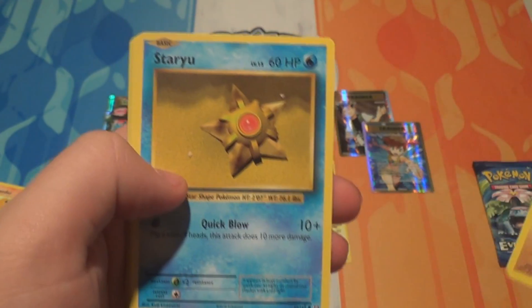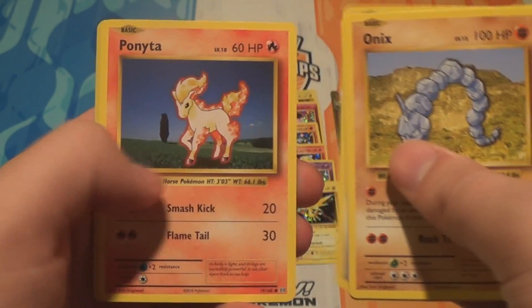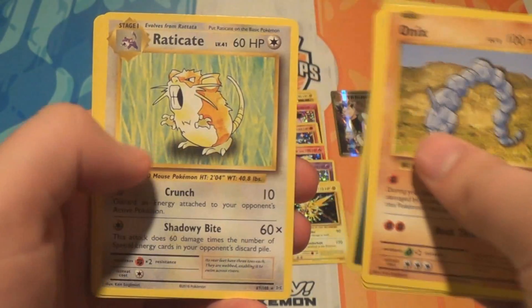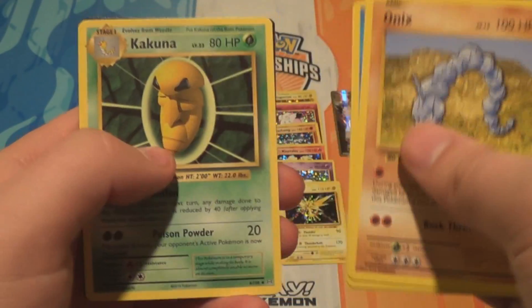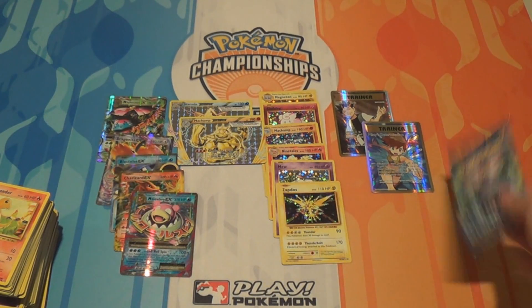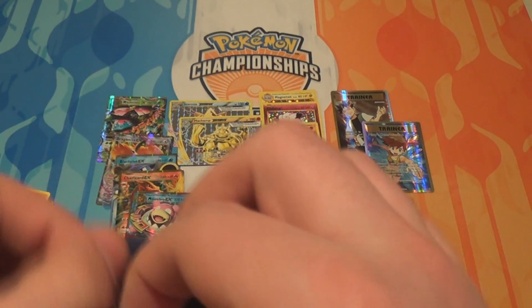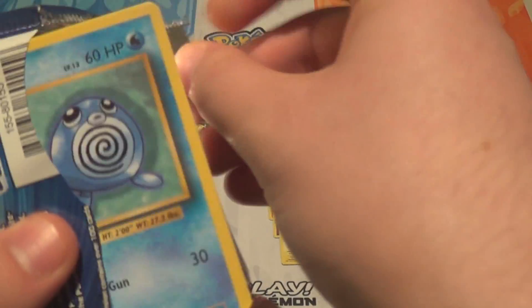Pack thirty-five: an Onyx, a Staryu, a Pikachu, a Doduo, a Ponyta, a Reverse Tangela, a Raticate, a Blastoise Spirit Link, a Pidgeot Spirit Link, and a Kakuna. This pack and the last pack are also our last chance to get the Bilingual Exeggutor, or he will just not be in this box.